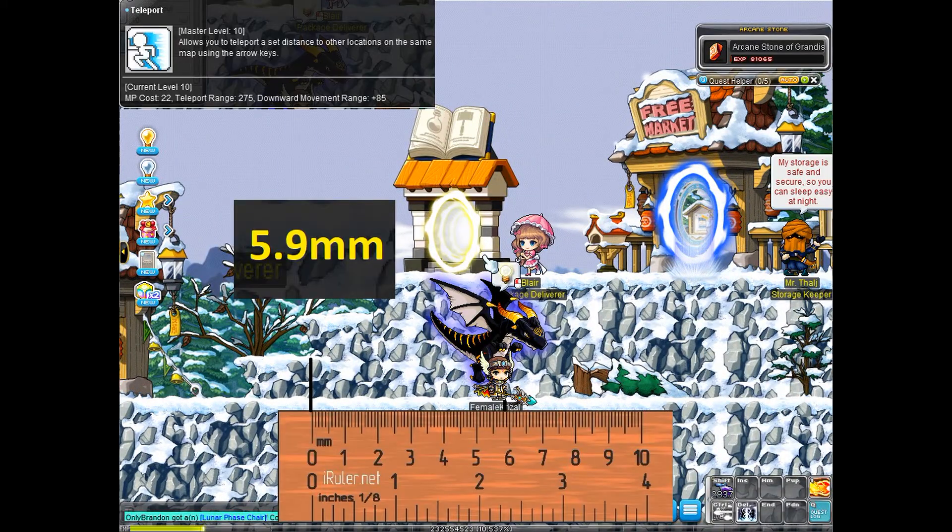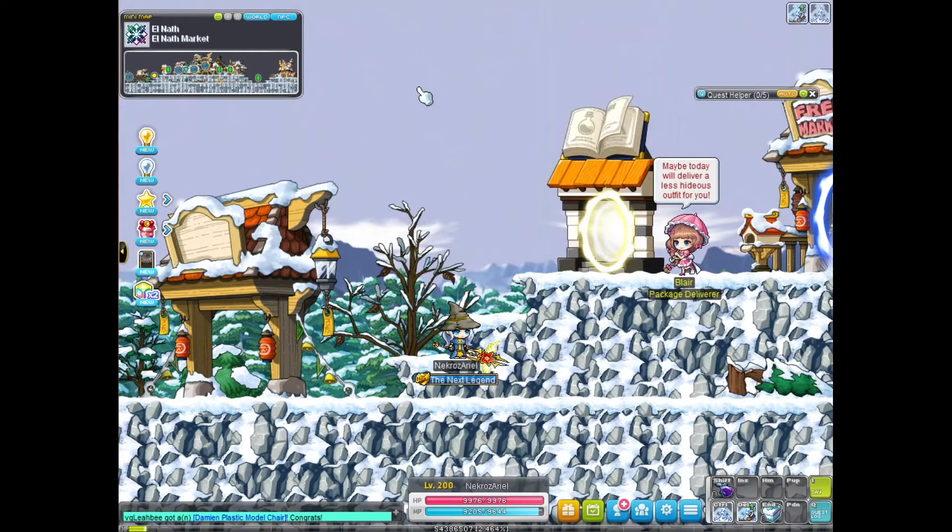Next we have Evan teleport at a score of 5.9. It has a pretty huge horizontal distance, however the teleport is a bit flawed — you can't teleport in the air, and you can't teleport upwards even from the ground. They do have an up jump though, so that helps. Their teleport downwards is only 85 range, which is pretty short.